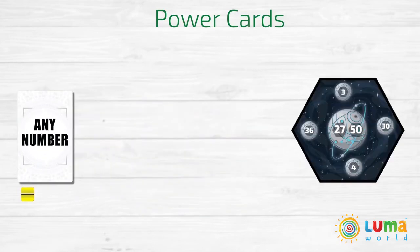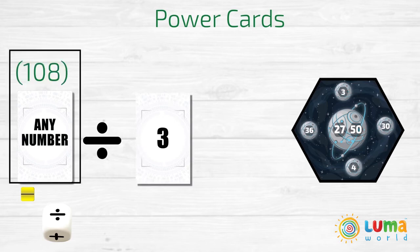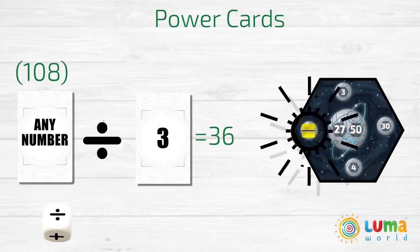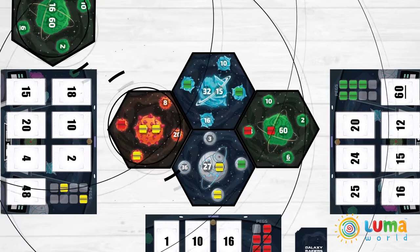Any Number allows you to use the card as any number except zero. You need this card and a number card to capture a position on the ball. For example, if you roll a division and you want to capture one half of a planet with value 36, you use an Any Number card and a Number 3 card. You must say 108 divided by 3 equals 36 before claiming that position.